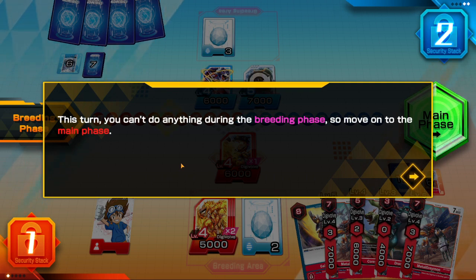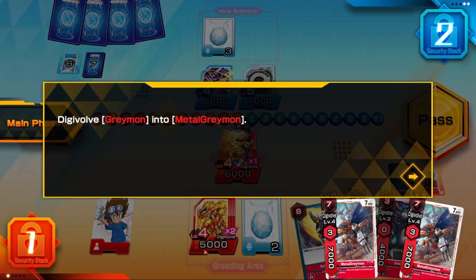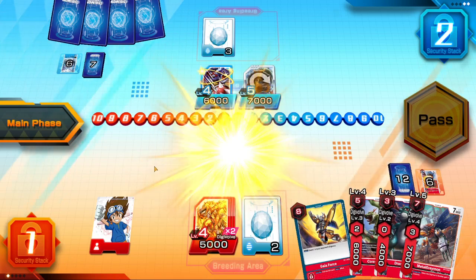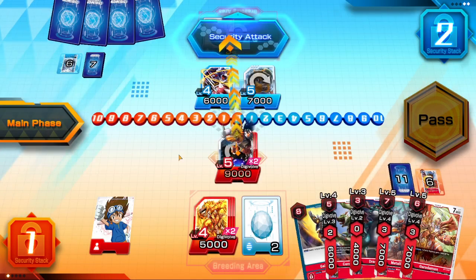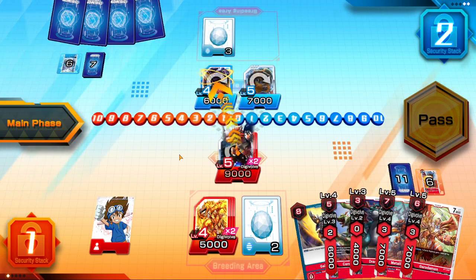This turn you can't do anything during the breeding phase, so move on to the main phase. This shows that you don't have to do anything if you want to keep a Digimon in the breeding area.